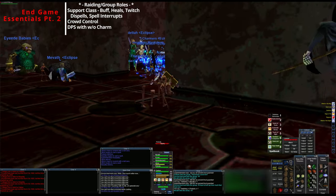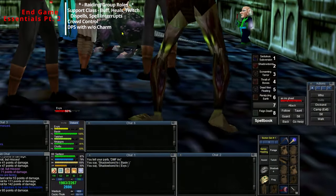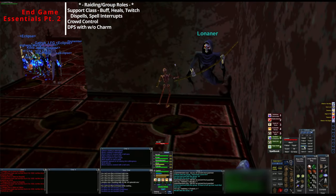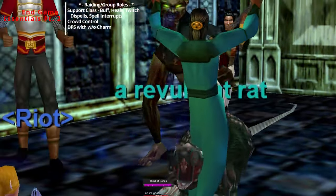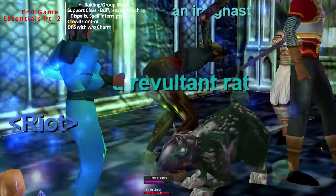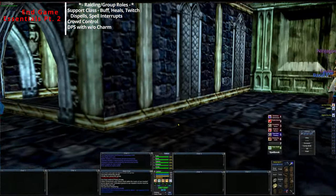Sometimes you have a full raid force, sometimes you won't. So you'll be healing enchanters, spot healing, using your mezzes for crowd control, and charming for extra DPS along with other roles.